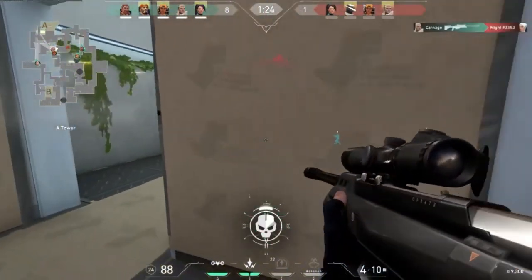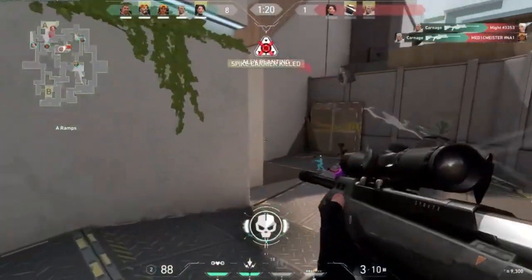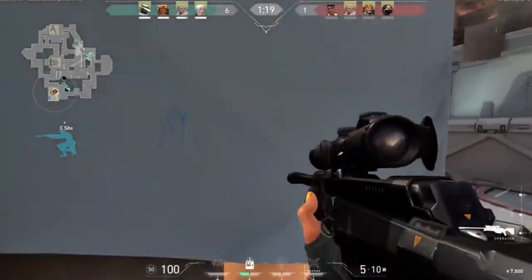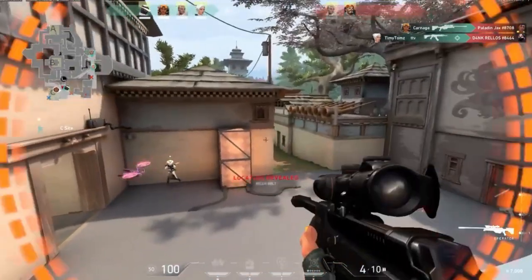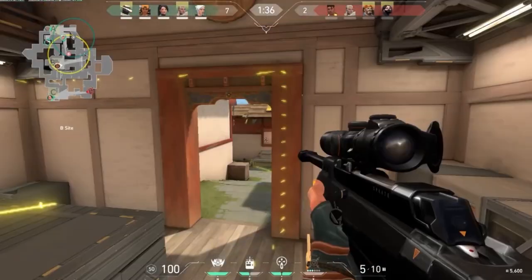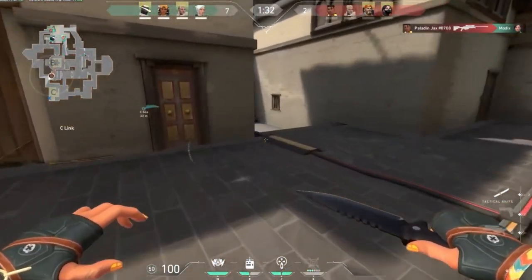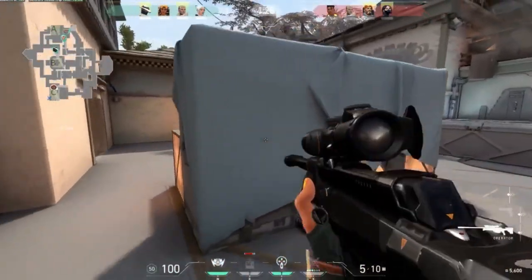What you should be doing is holding a different angle every round so they can't predict you. After you shoot — whether you get the kill or not — fall back, reposition to a new angle, and peek from a different spot. They'll be watching the angle you've been using repeatedly, so if you move to a different one they won't be staring straight at your head when you peek. If you hold the same angle, you will die so much more.